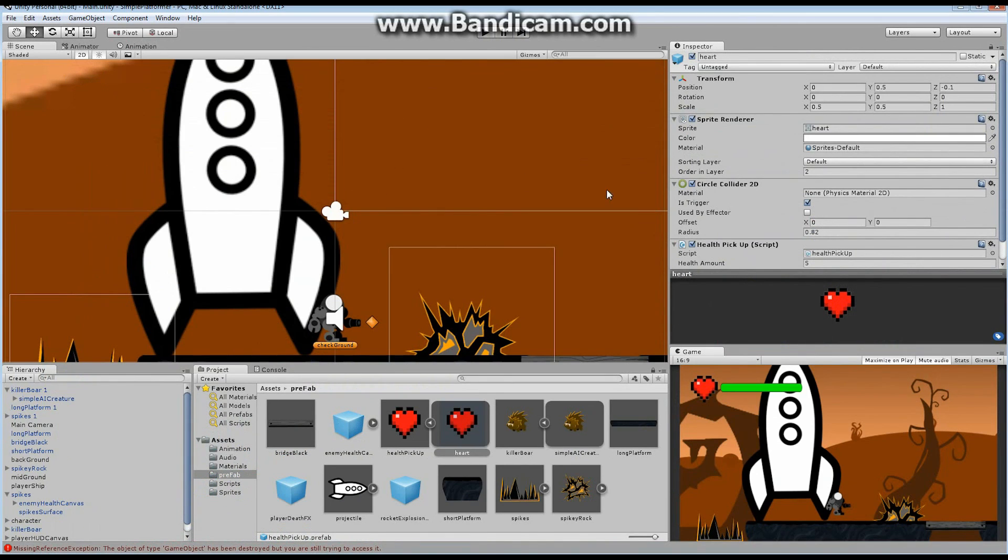Let me try that one more time — take a little bit of damage, kill the boar, there's my heart, picked it up, and you can see the health bar went back to where it was. That is exactly what we wanted to do in this episode. If you liked it let me know with a thumbs up — in this episode we did pickups, which can be of any kind you want. Start adding things to your game — ammunition, anything you want. Add a public function to your character and adjust it. Hope you enjoyed it, comments down below, and please subscribe. Have a wonderful day everyone.